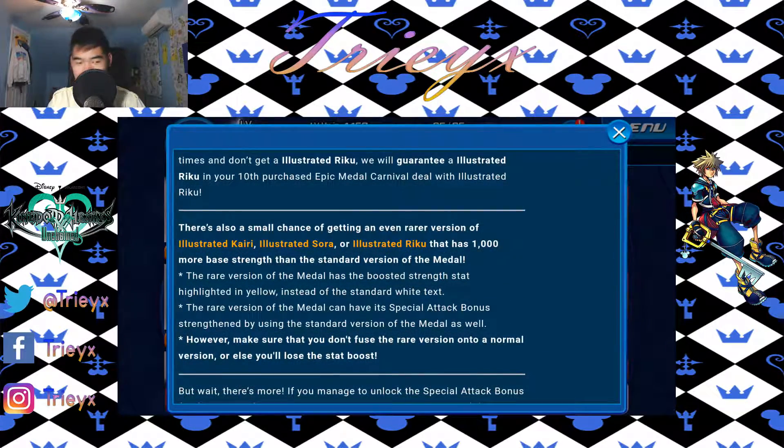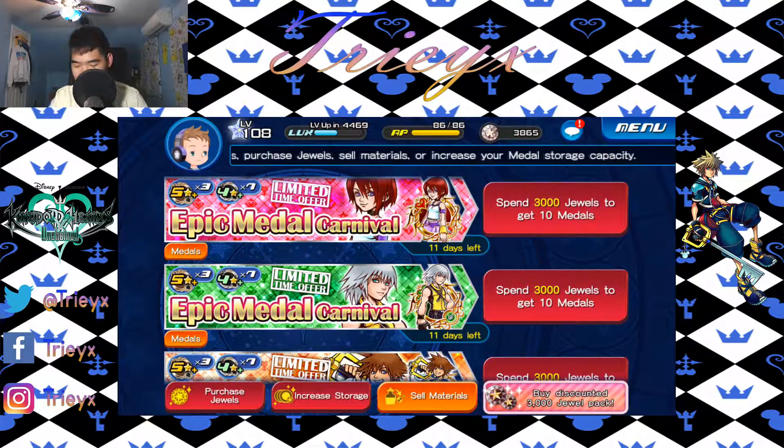I have enough for one summon because they give out a lot of jewels. What I love about this game is that they give out a whole bunch of jewels just for free. I kind of wish Dokkan did that — they do give stones, but not a lot. Same with Naruto Ultimate Ninja Blazing; they give out pearls, but not a lot. But without further ado, let's do the summon.